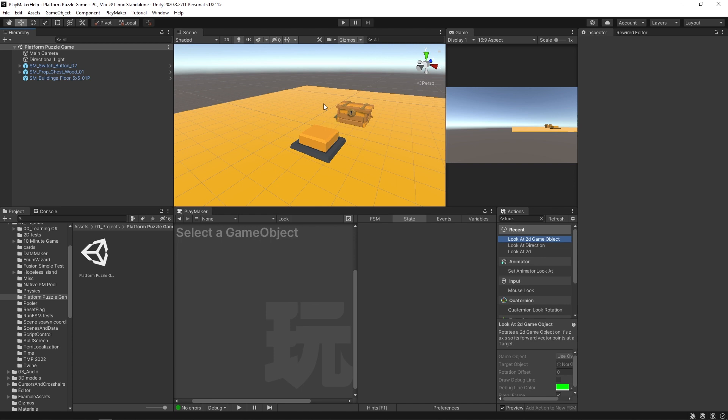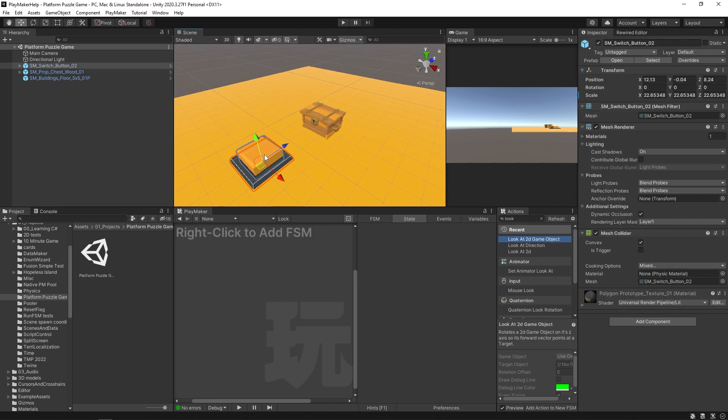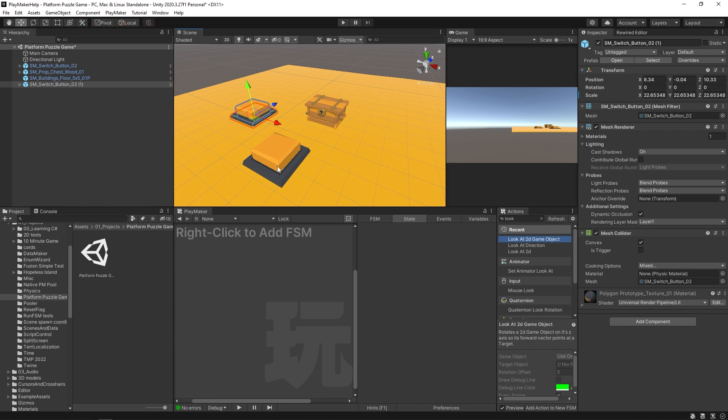What we're building today is a game where a character walks around and can step on these little switches — these little platforms. There will be multiple of them. When they step on them, it'll change the color of the button, and when all of the colors of the switches are the same, the treasure chest will open — that counts as the win state. It's very simple and straightforward, but I want to show you how to systematize these things and make your life a whole lot easier.